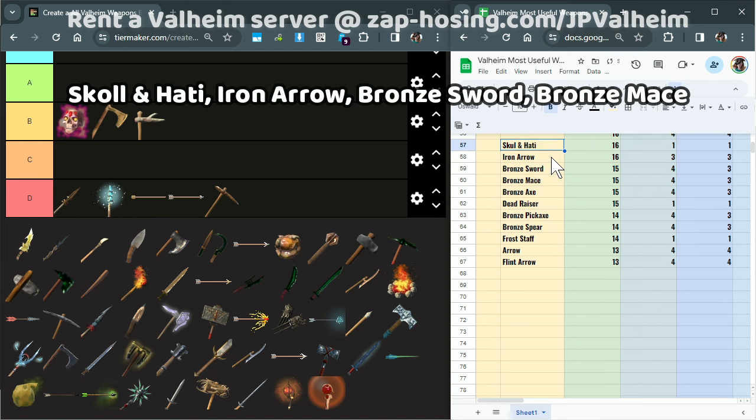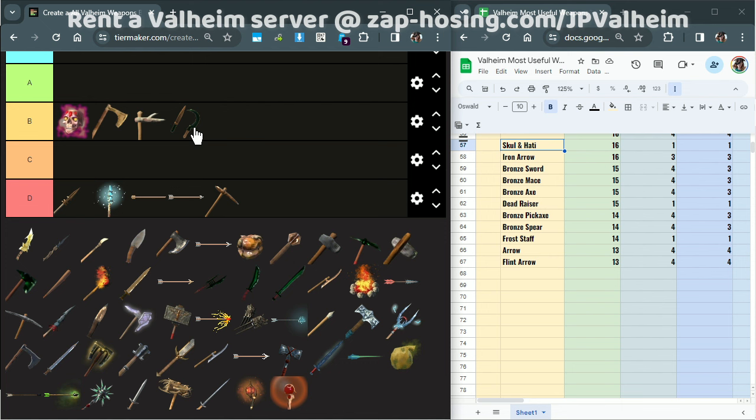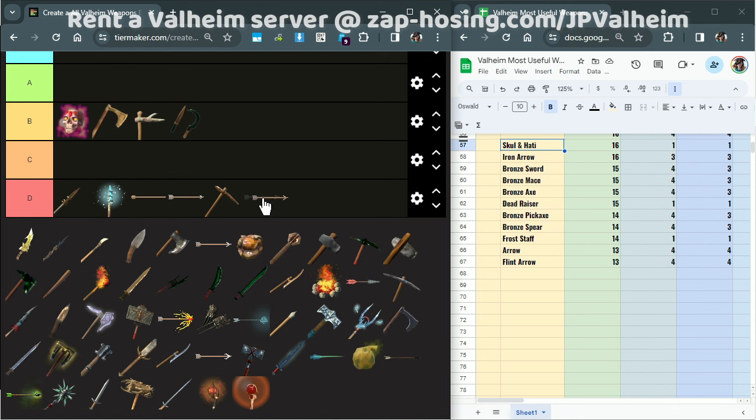Our next four items are Skull and Hady, Iron Arrow, Bronze Sword, and Bronze Mace. Skull and Hady should not be this far down the tier list, so I'll put them up in B tier. Maybe I could put them in A tier, if it wasn't so hard to land that jumping attack. The Flesh Ripper's attack is way faster and way easier to land. The disadvantage of the jumping attack is you can't use it when you're right next to the enemy, so I'm not going to rank it that high. But it definitely deserves better than D tier. We're going to put the Bronze Arrows in D tier. I'll upgrade the regular arrows to C tier, just because they're so easy to make that they don't deserve to be in the same category as Bronze Arrows, which you pretty much will never use.